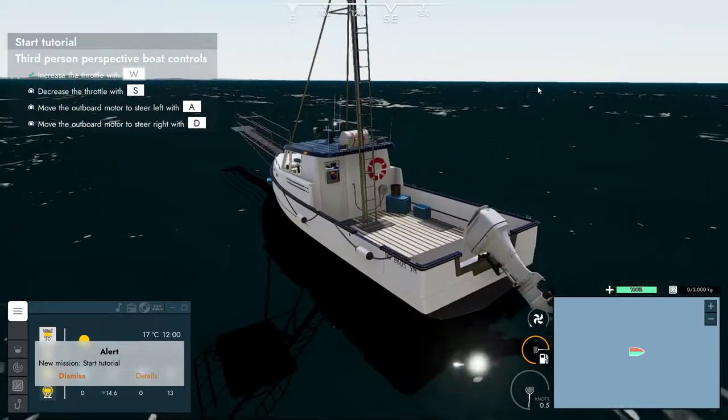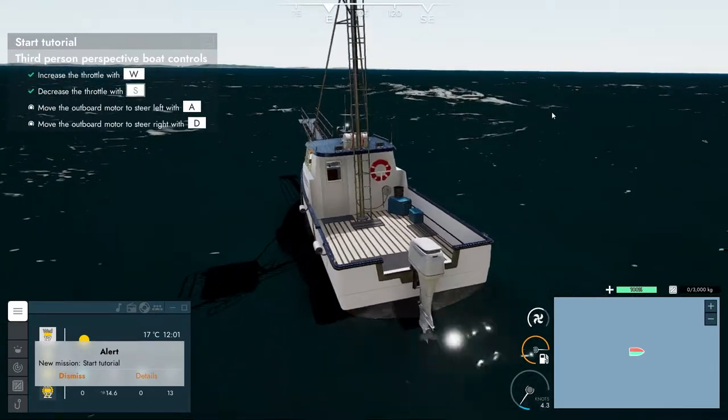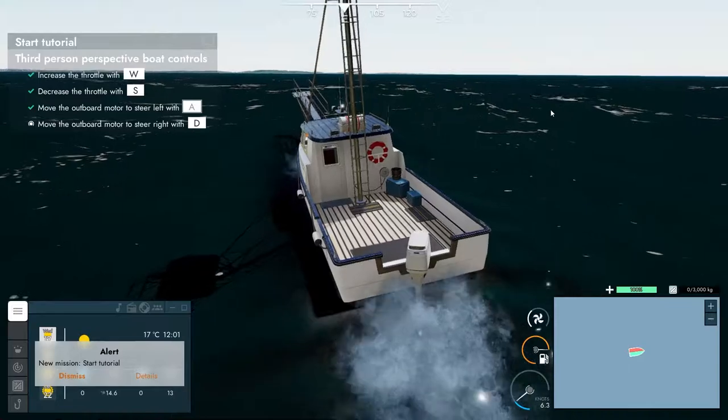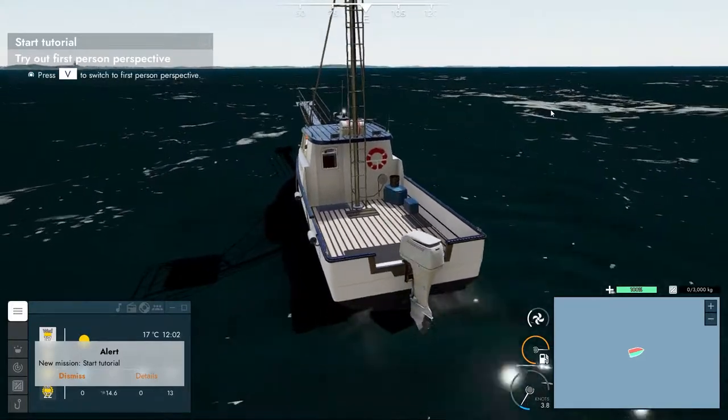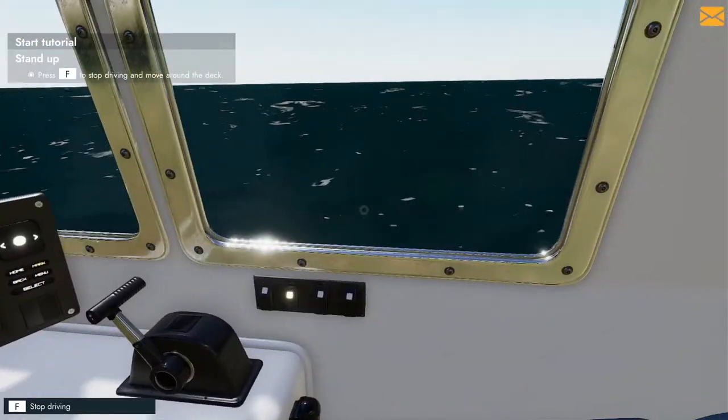Third person perspective. Increase throttle. Here we bloody go. Decrease throttle. Move the outboard motor to steer left and move it right. Press V to go first person. Oh, here I am. Look at this.